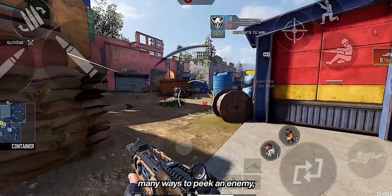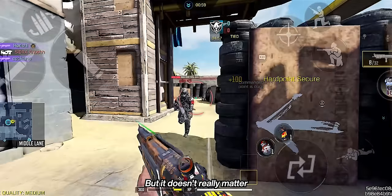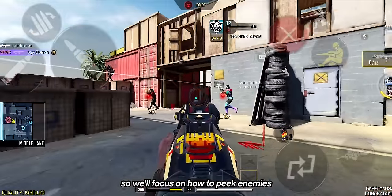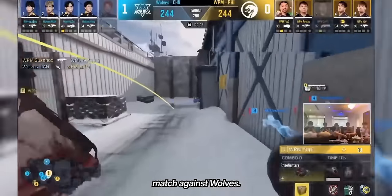There are many ways to peek an enemy, but due to the shotgun's limited range, peeking at wide open areas where assault rifles shine is a bad idea. It doesn't really matter since we're going to engage in tight spaces anyway, so we'll focus on how to peek enemies in close range instead. Let's watch WPM Yopi's clip again on how he clutched the final moments of their hardpoint match against Wolves.